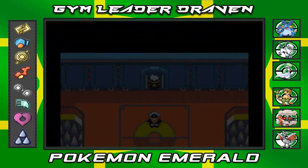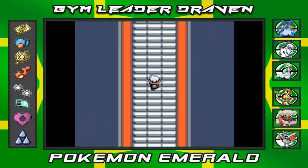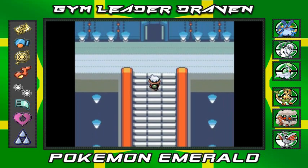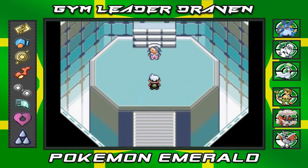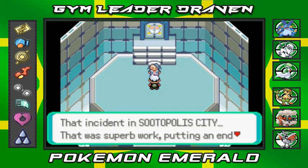Captain Crunch has already been defeated. As you can see, it's going on to the hall — look at the lights. Kind of anti-climactic right here. Here we are in this big dome, and as you can see Wallace has been waiting for us. He says: 'Welcome Draven, the incident in Sootopolis City — that was superb work putting an end to the crisis all by yourself.'